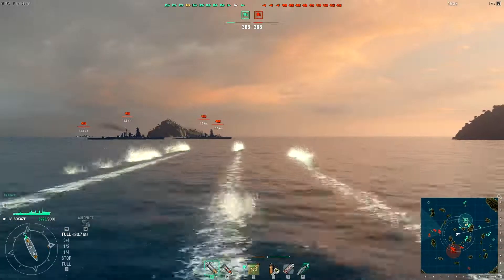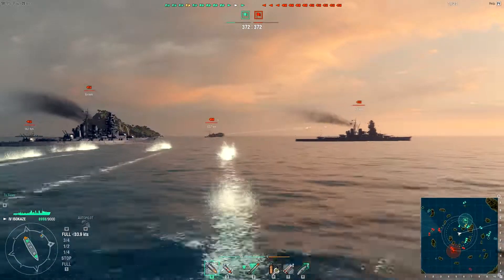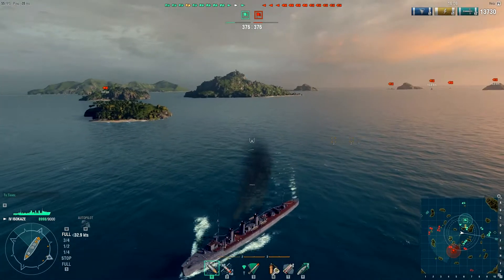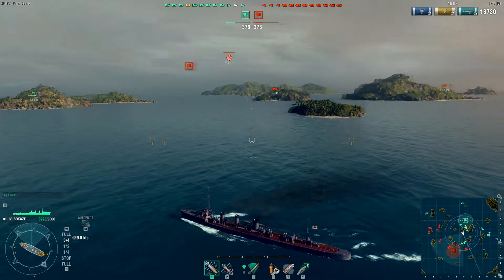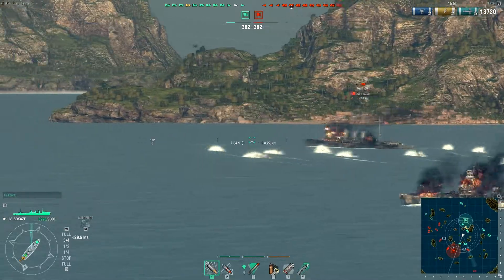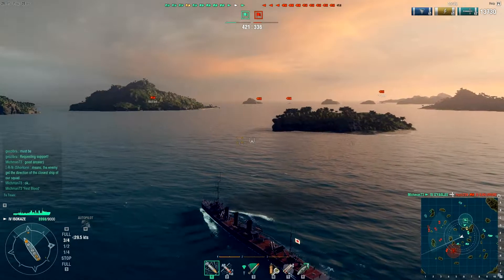I really like the Isokazi because it lives in the era where battleship players still haven't worked out how to dodge. That Kongo is definitely one of them - he's going to take two torpedoes before actually dodging all of them, but they just ran out of steam. Still, two torpedo hits for 13,000 damage - decent start. The Karlsruhe is going to get wrecked by torps and there he goes.